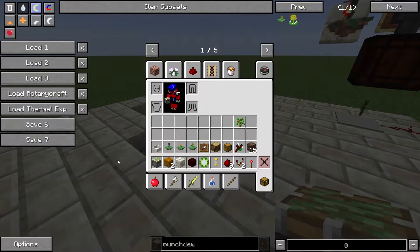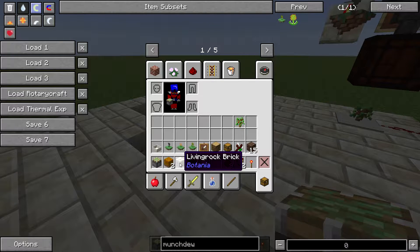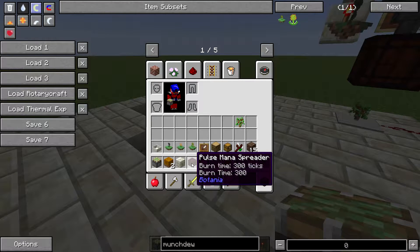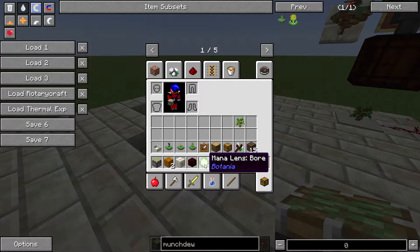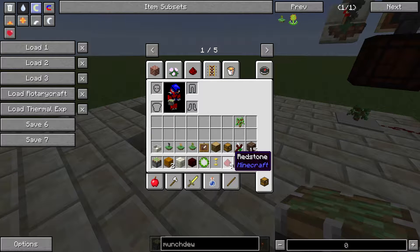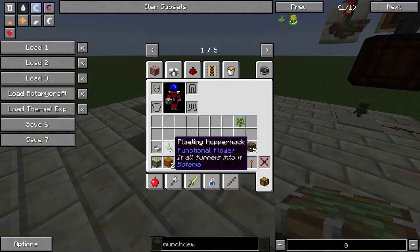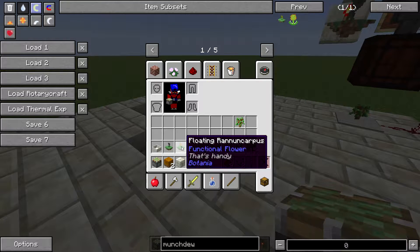To build this, you're going to need a sticky piston, two pieces of dirt or something to plant on. I recommend using a Botania colored grass — that way it sets it apart from surrounding grass and prevents it from planting trees where you don't want them. Some sort of block to act as a blocker for the tree block. You'll also need a pulse mana spreader, a mana lens set to bore, a hovering hourglass, nine pieces of redstone, two redstone comparators, a single redstone torch, a mana pool, and a floating hopper hawk — although you could technically use a regular hopper hawk. A floating rouncarpus — I highly recommend floating, although you can make a regular one work.